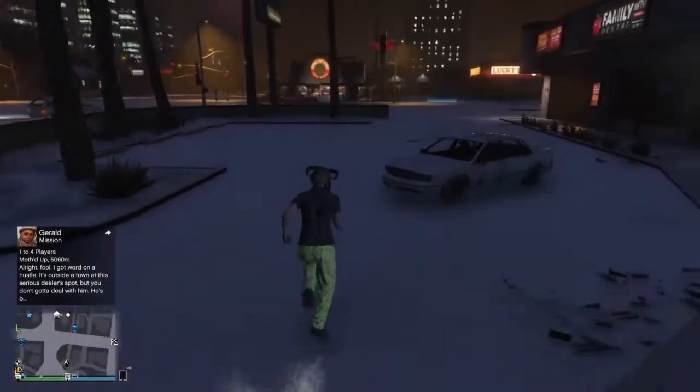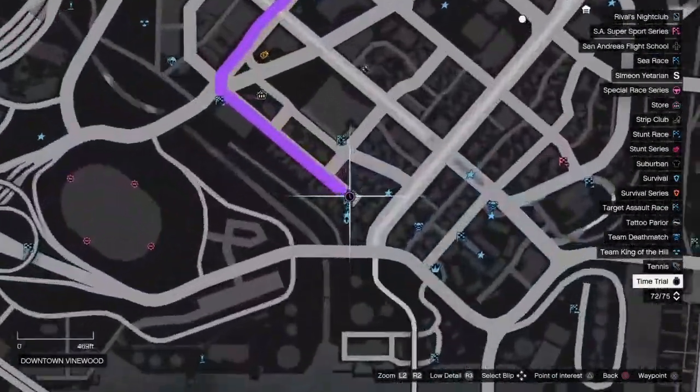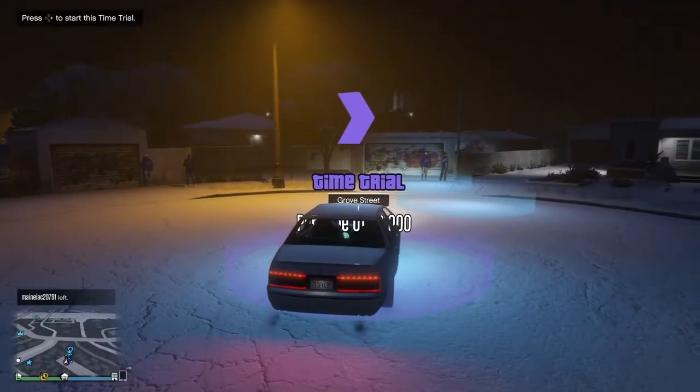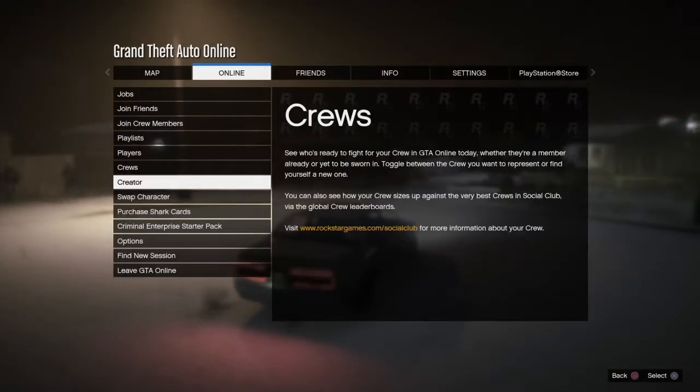Then make your way to the time trial — the time trial is right here on the map. Once you get to the time trial, go ahead and start it up, then hit pause, go to Online, and go to Swap Character.